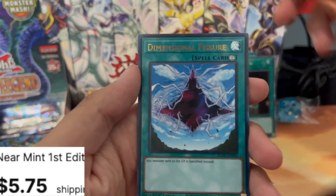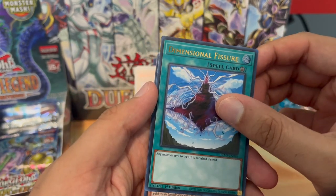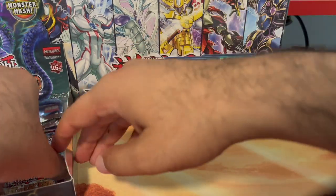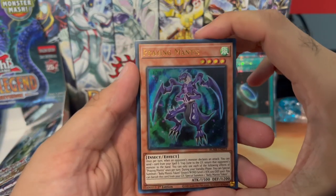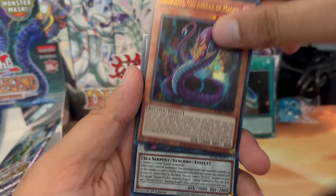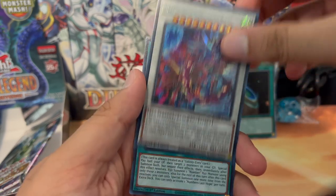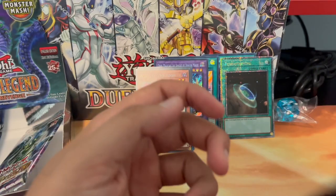Dimensional Fissure — any monster sent to the graveyard is banished instead. Also Puppet Rook. Praying Mantis, Euro Bonus, the Avatar of Malice, and Amazing Dragon for the giveaway today. Number's Last Hope and a Spiral Quick Fix.